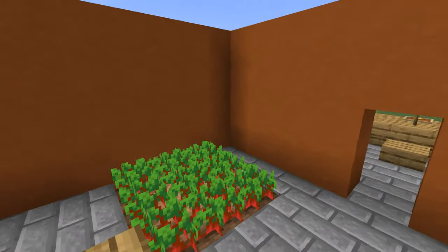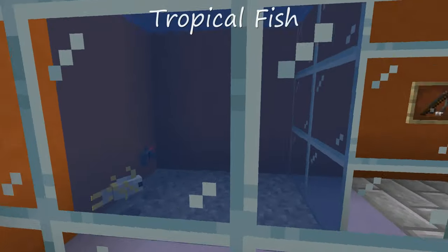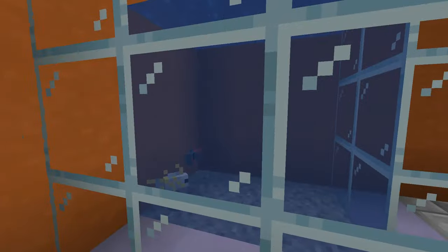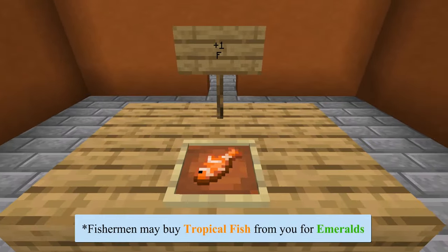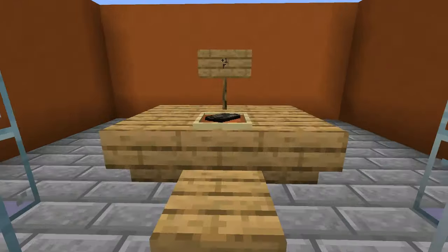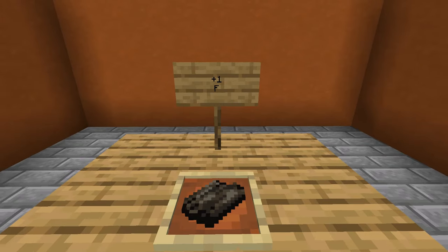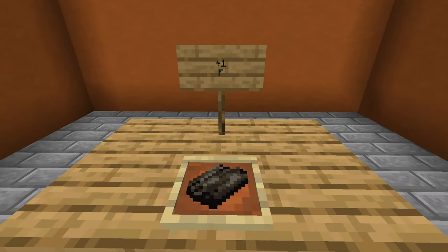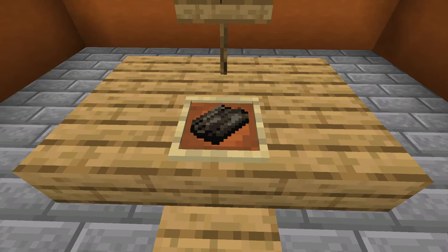Use potatoes and beetroots instead to lead and breed pigs. Tropical fish, if you find them through fishing or decide to swim through the water and whack them with your sword, are just not worth eating at all. Dried kelp can actually be eaten, unlike regular kelp, but its restorative properties are pretty abysmal. Instead, take nine of these items and craft them together into blocks — a block of dried kelp can be used as a furnace fuel.